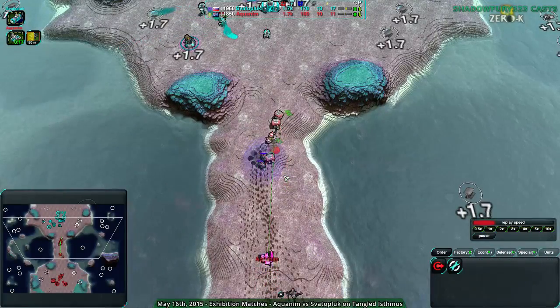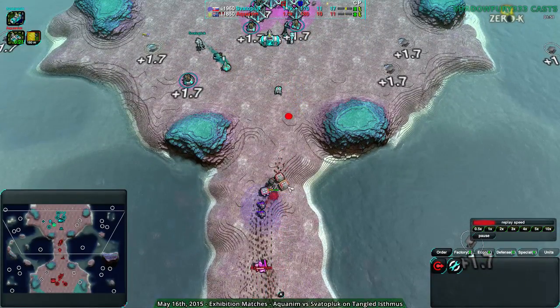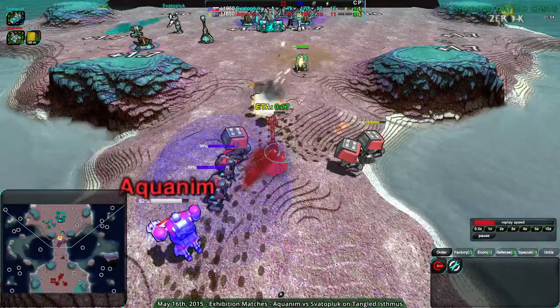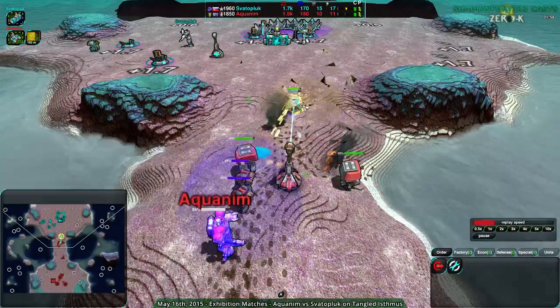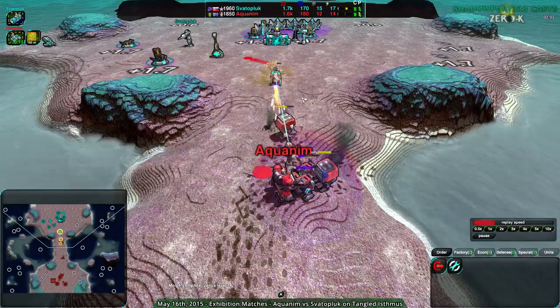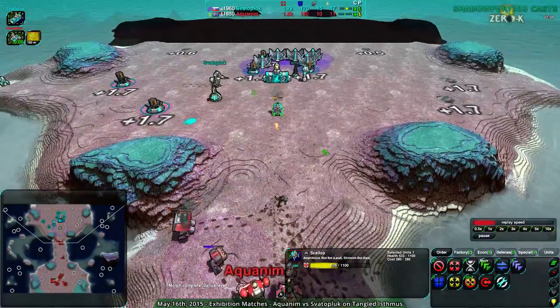At the same time, the Convicts are going to shield — which the Scallop does deal with, probably the best option that Amphib has. A mid-map Lotus being built up should help deal with the Scallop. And indeed, with the shielding, it actually does. The Scallop is forced to retreat, losing almost half of its health as a result — the lower half, actually.